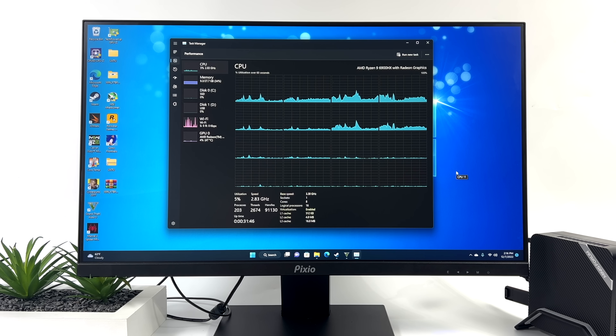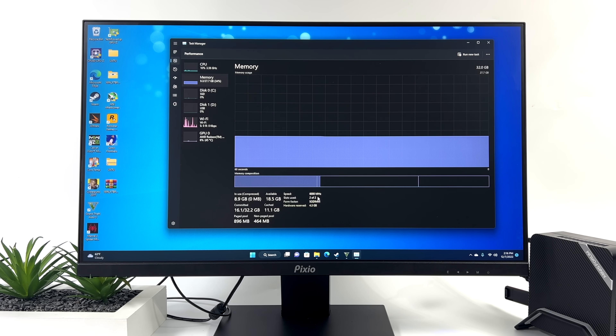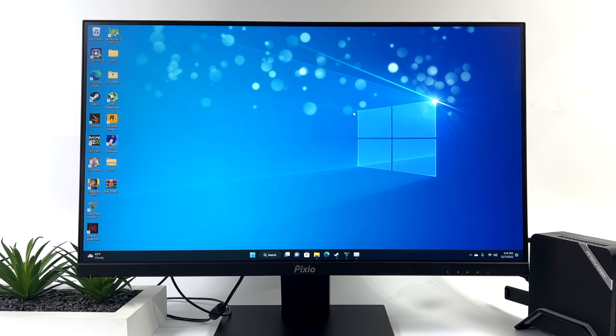I'm running Windows 11 Pro. We've got the Ryzen 9 6900HX, 8 cores, 16 threads — an amazing APU. Those higher wattages really help. We've got 32GB of DDR5 running at 6000 MHz. The reason this helps integrated graphics performance is because iGPUs use system memory as VRAM. A dedicated GPU like the RTX 3060 has 12GB of GDDR6, which is faster than DDR5, but running at 6000 MHz is still a lot faster than DDR4 or the stock 4800 MHz configuration of this mini PC.